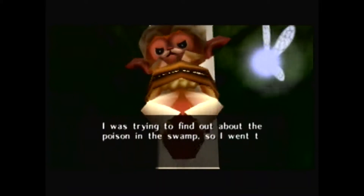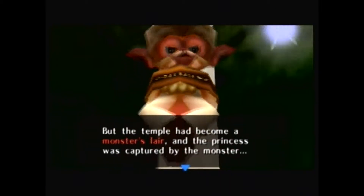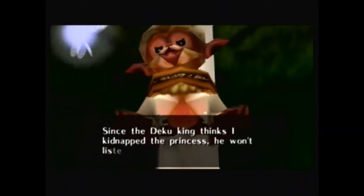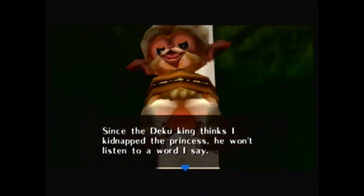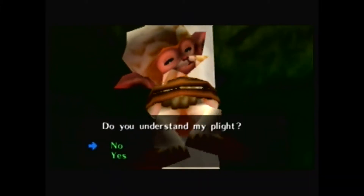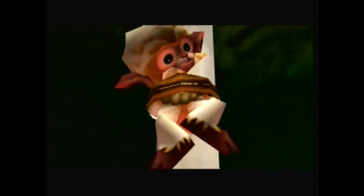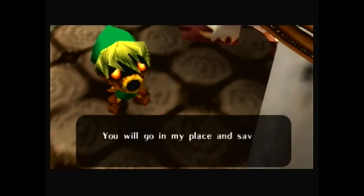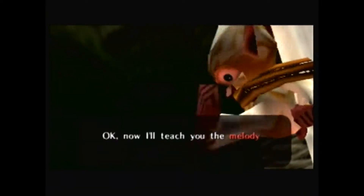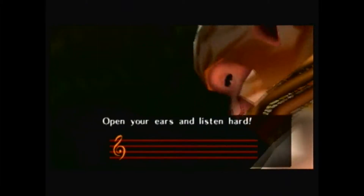'I was trying to find out about the poison in the swamp, so I went to Woodfall Temple above the waterfall. But the temple had become a monster's lair, and the princess was captured by the monster! Since the Deku King thinks I kidnapped the princess, you will listen to what I say! Now the princess is in trouble, so I must hurry to the temple and save her! Do you understand my point?' Yes! 'So then that means you will go to my place and save the princess! Now I'll teach you the melody that opens the temple! The princess taught me! We can't let them hear us, so I'll sing it softly! Open ears and listen hard!'